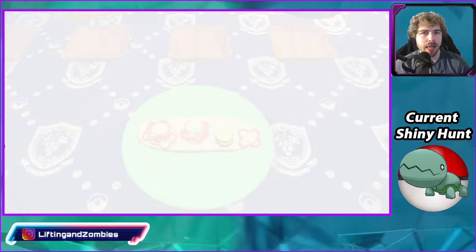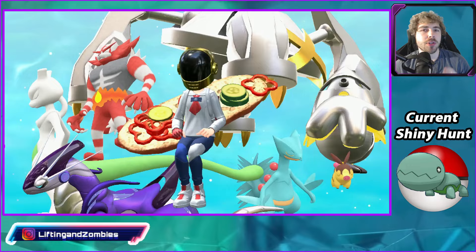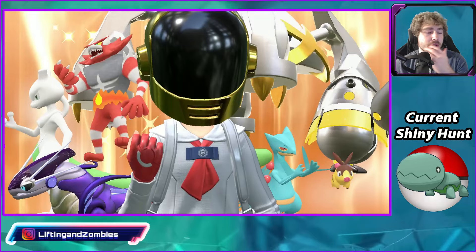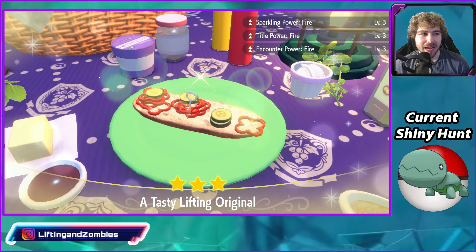Our sandwich has been made — lots of Red Bell Peppers, Cucumber, and Pickle. As easy as that. Encounter Power level 3 and Sparkling Power level 3 should now be activated for Fire-type Pokemon for 30 minutes. Pretty much in this area, all you're gonna see is Tepig, and the shiny rate is gonna be pretty good on that shiny Tepig as well.